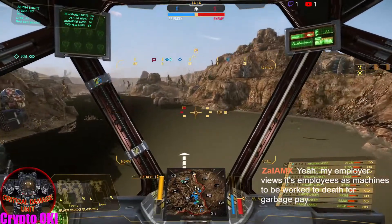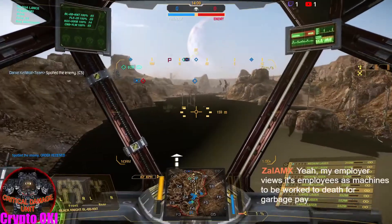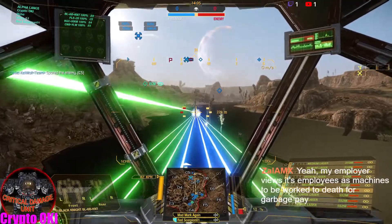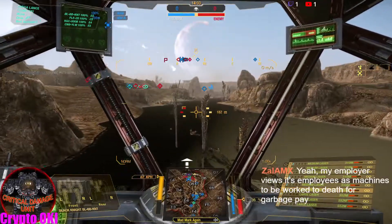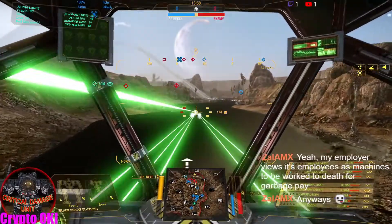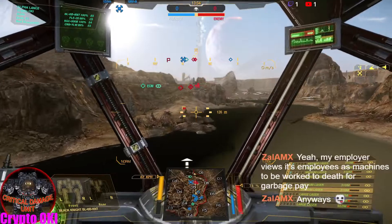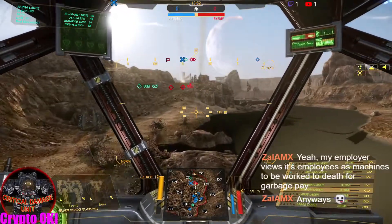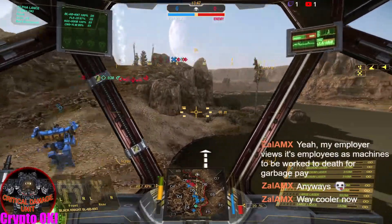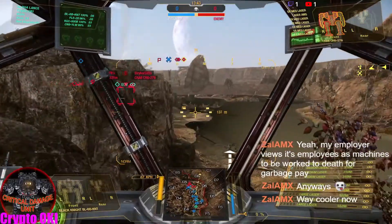Alpha Strike — that's one shot. It's on cooldown now. I can fire three alpha strikes before it goes into heat mode. That's not bad. I like that a lot. It's not as great as the Grasshopper in terms of heat, but I have more damage.